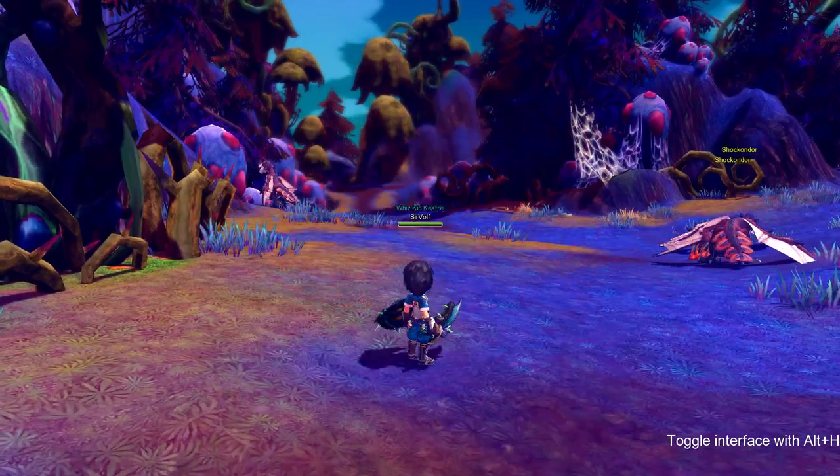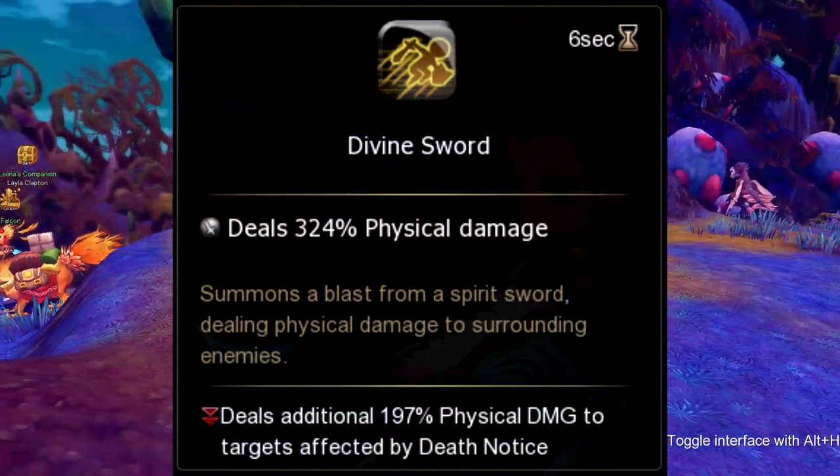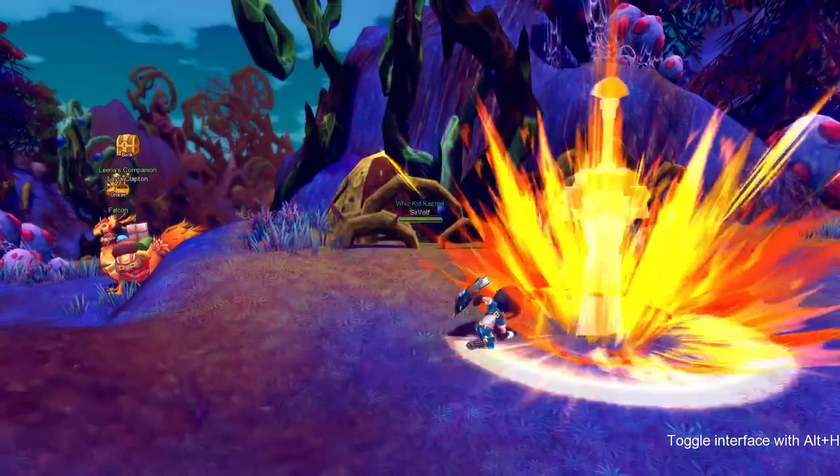Our next skill is called Divine Sword, and Divine Sword deals additional damage to those who already have death notice on them. This skill goes on cooldown for 6 seconds.